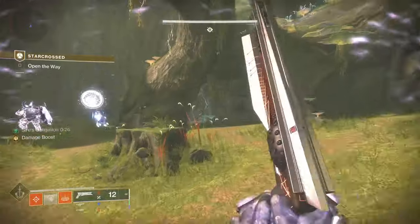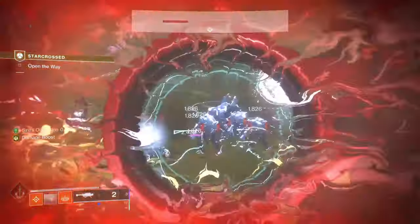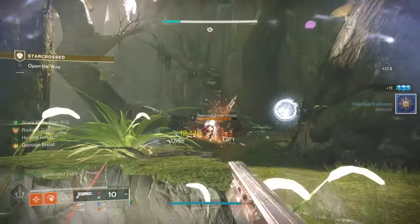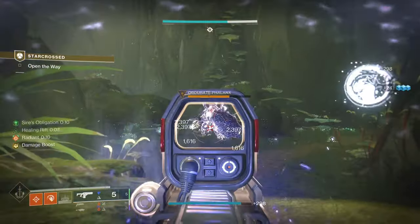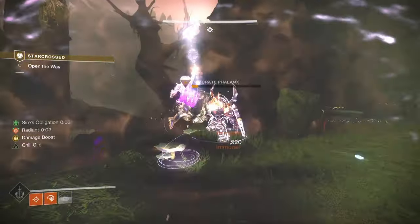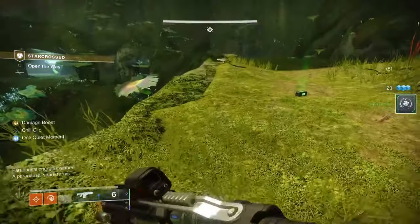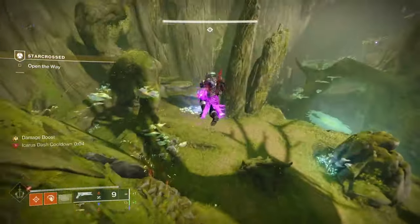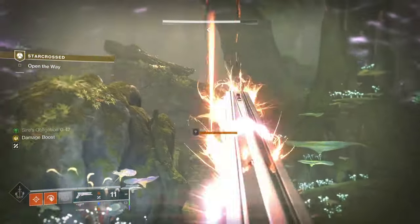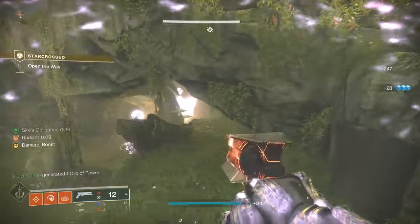In this area you can assume we've got Sire's Obligation, and I went down to the front to see the key which shows you the order you need to kill the enemies. There's the Audurate Phalanx — I keep bungling the names. I swear half the names they use in this game... I class myself as not a stupid person but I've never heard of half of them. I'm sure they get a box of Scrabble, throw it out, and try to make words out of the mess in front of them.